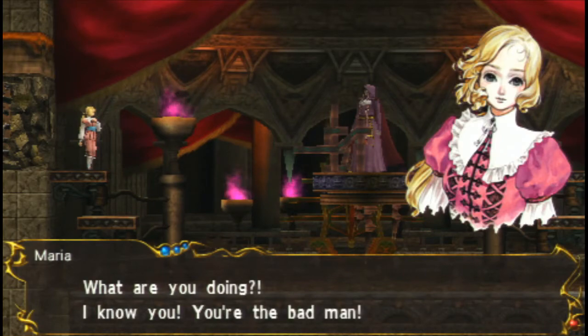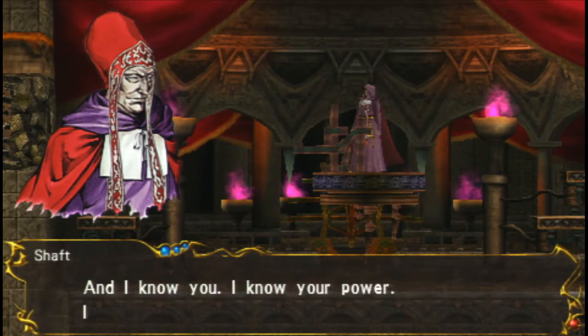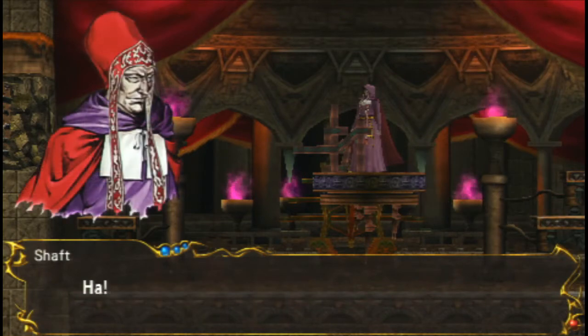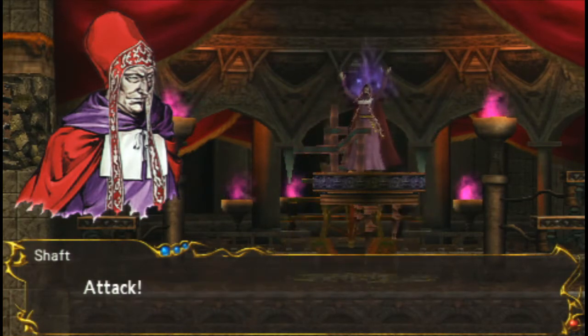He's throwing magic around. He's the bad man. Why is Shaft wearing a cloak on his polygon model, but he's wearing a Pope hat in his character artwork? This inconsistency will now keep you up at night for all the rest of time.